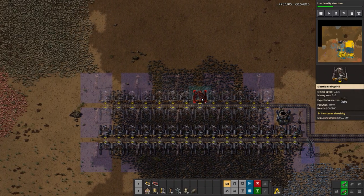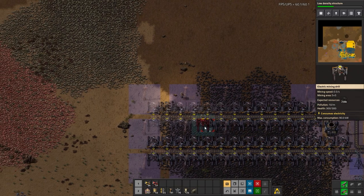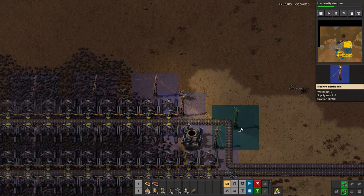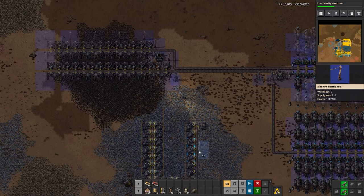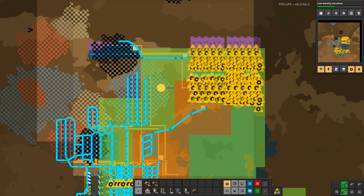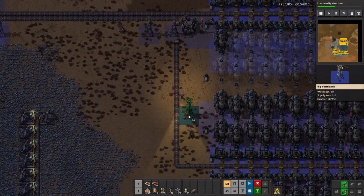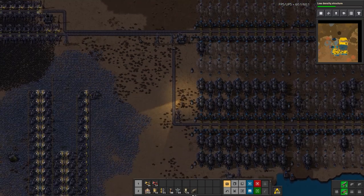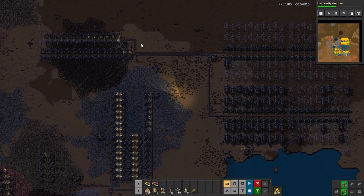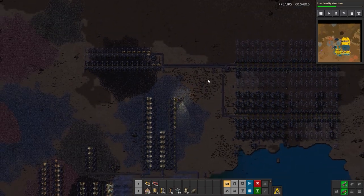I'll put in a couple of miners to help out the bots — we don't have to do the whole thing, just enough to get started. Is there a brownout? Is my power network not combined? It's not — glad we caught that. It's probably because the power poles aren't finished getting installed. Now it's fixed, and we'll slowly start getting coal in. Bots will finish putting in the power poles and steam engines.